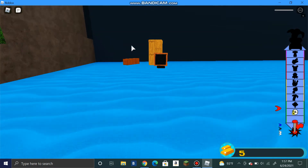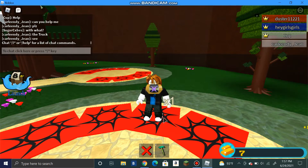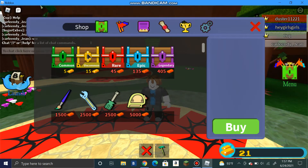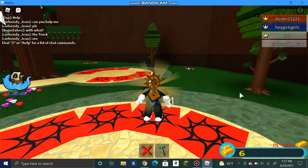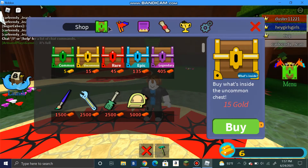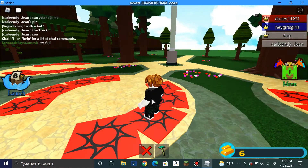How much gold did we earn? 16 gold, which means I can get an uncommon chest. Let's see - got a rusty pole, a nice steering wheel that doesn't work, one block, another block, another glass block, and that's it. Not much, but it should help us out with building a boat.